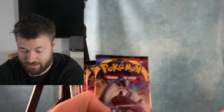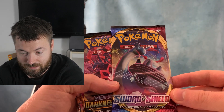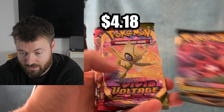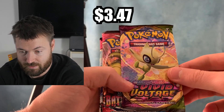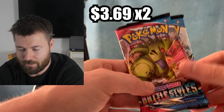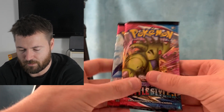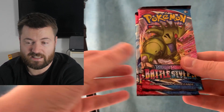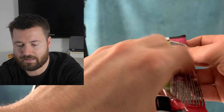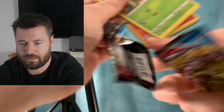There's the code if you guys need it. We got a Sword and Shield regular base set card, Darkness Ablaze — another great set — wow, two really good sets. Vivid Voltage, not bad. And the last two are Battle Styles. Why don't we start off with Battle Styles, because that's my least favorite of the packs we have to open up today. So let's crack into this and see what we get.